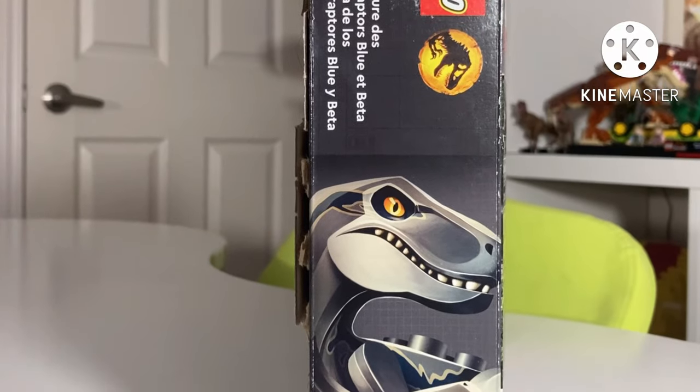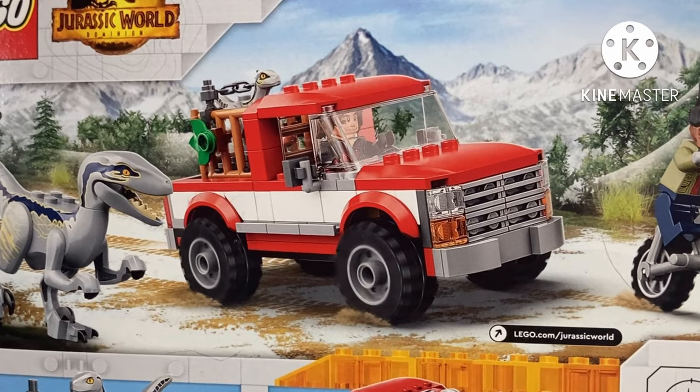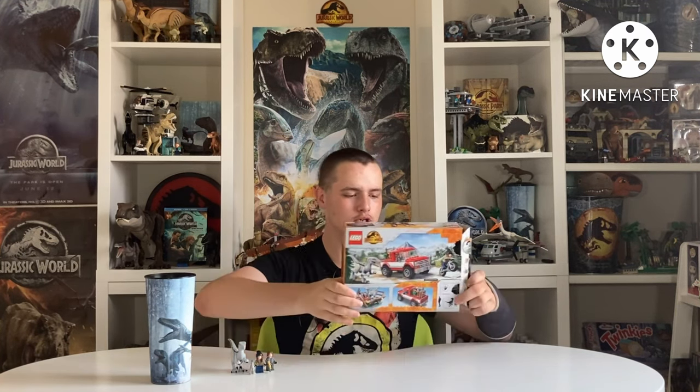We get those characters and also the unique figure for Beta. On the side of the box it shows both dinosaurs, just like all the sets — if we have the Giganotosaurus set it features the Giga. On the back it shows all the features, and really only two things come with the set apart from the characters: a little trap thing for Beta. Spoiler alert — Beta gets captured, which ignites the plot. It's both her and Maisie who get captured by Rain Delacorte and his men — that's the inciting incident for Claire and Owen entering the Dominion storyline.